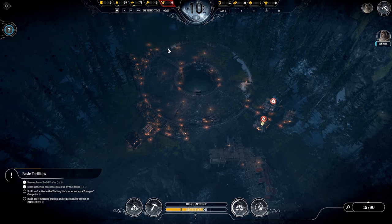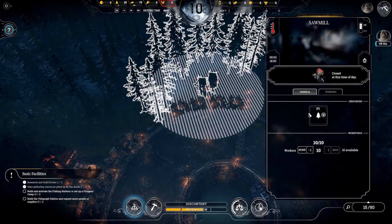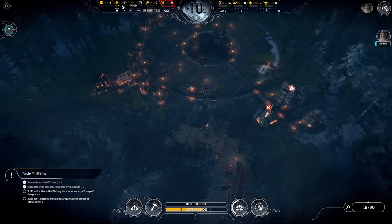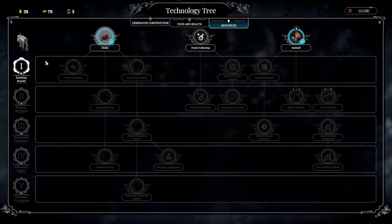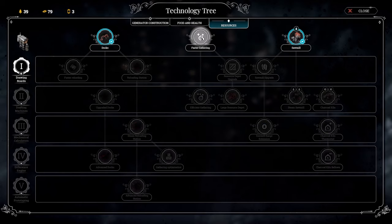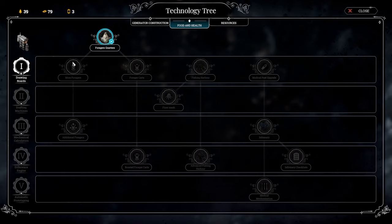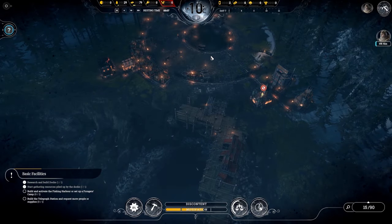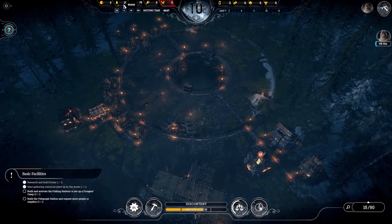We're going to pick things up right where we left off. People don't have any food, so hopefully we're going to solve that problem pretty quickly. Wood is being accumulated through the sawmill — we still have about 370 wood left, so that's about five days' worth of wood collecting left. We need 50 wood before we can upgrade the drawing boards to get the fishing harbor in the food and health section. It was suggested I consider getting faster gathering first — it'll only take seven hours versus eight for the harbor.